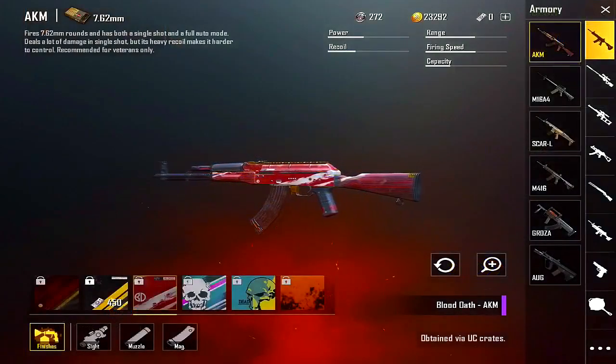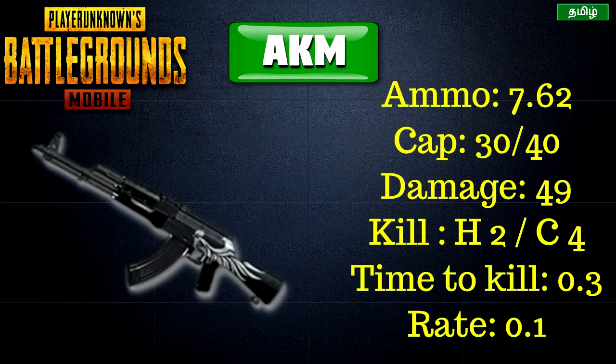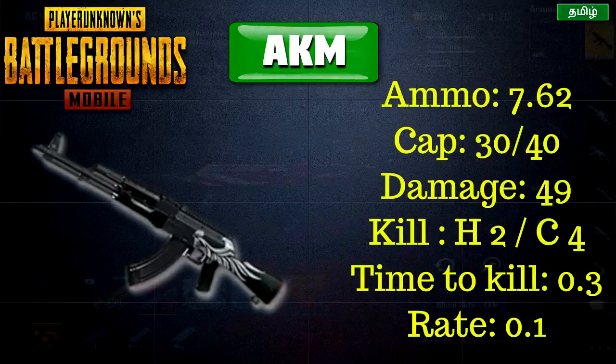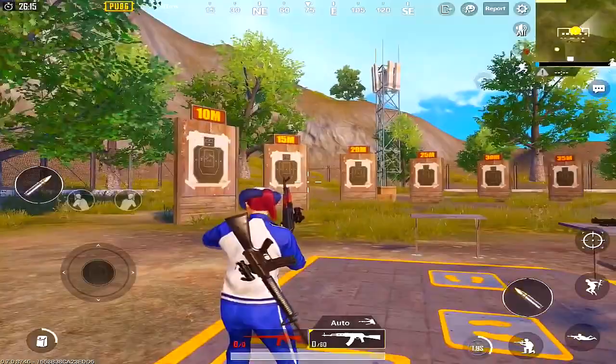The first AR is the AKM. In PUBG Mobile, the AKM has high hit damage and spawns randomly on the map. It delivers strong headshots and chest shots. The time between ticks is 0.030 seconds and the fire rate is very low.